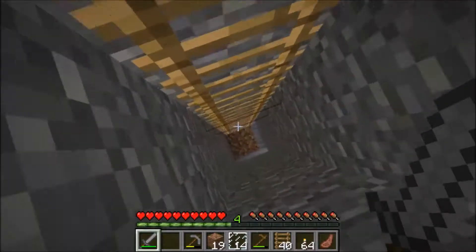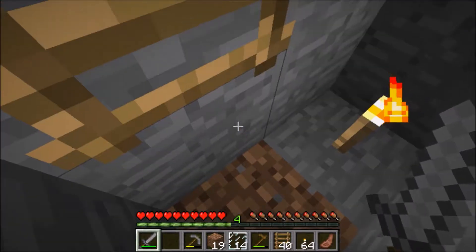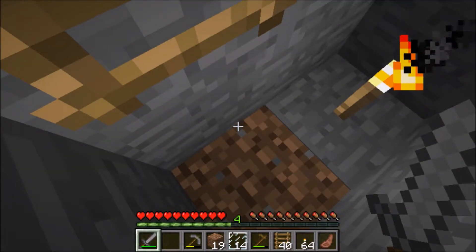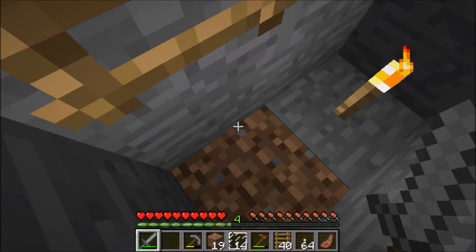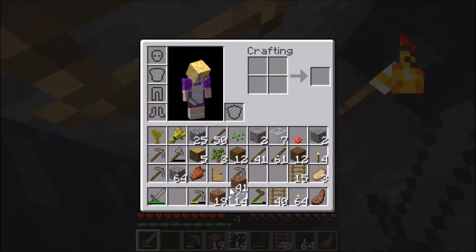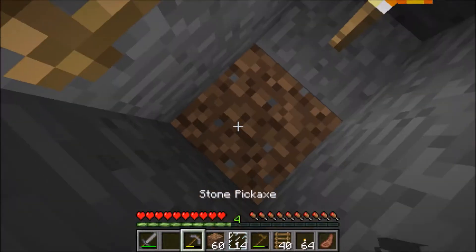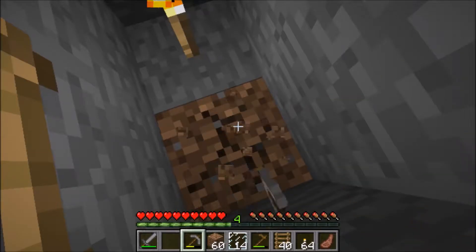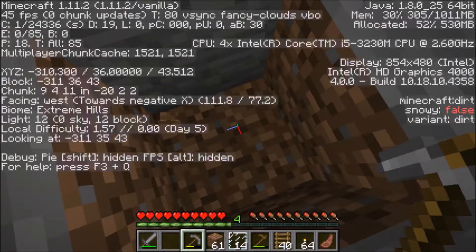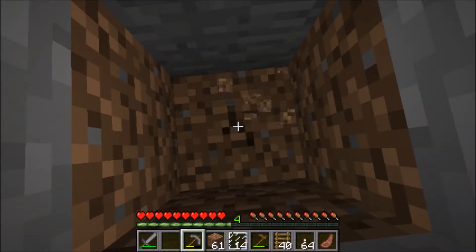So here we are. It sounds like there might be a cave nearby, which is something we need to be careful about. I'm just going to check to make sure we've got things ready — we've got a sword and various things ready. So let's keep going and see how far we've got to get down. We're at level 36 and we've got to get down to level 11, so about 20 more to go.